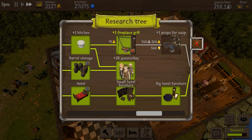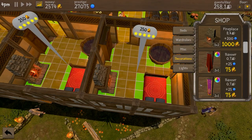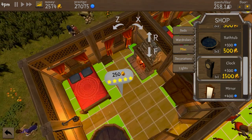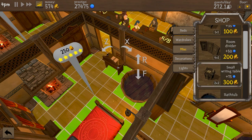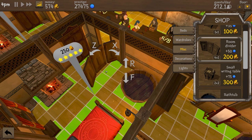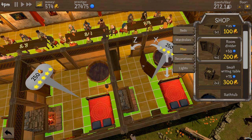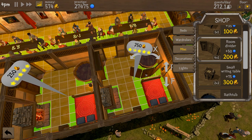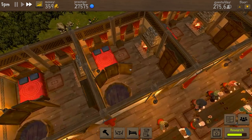We're still going for the fireplace grill. After that it would be the props for soup. What else is there to buy? In the hotel we have a grandfather clock — where realistically would you put that? A mirror, a little writing desk, a small writing table, and a room divider. I like the idea of the room divider there so people wouldn't be able to look in, but it also completely stops people going in that corner.